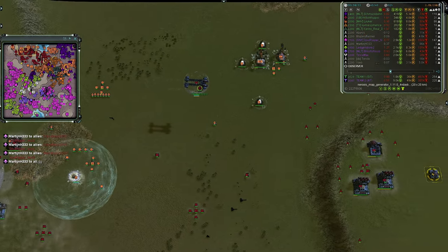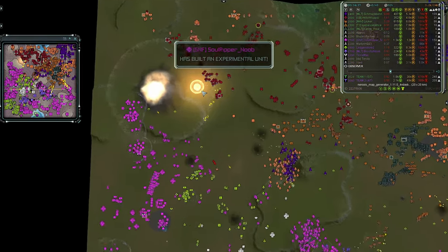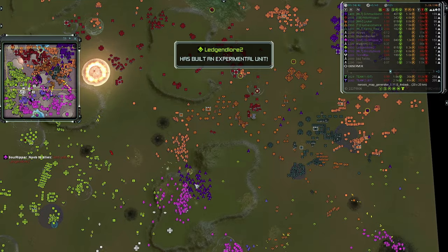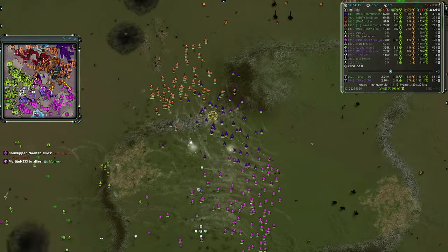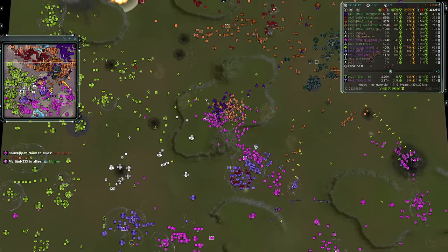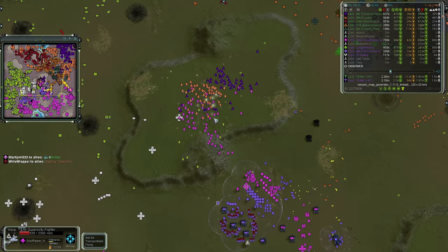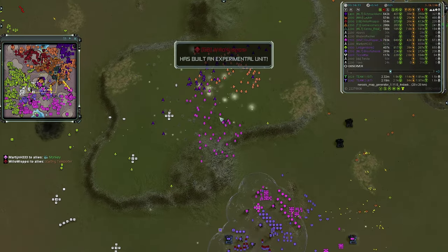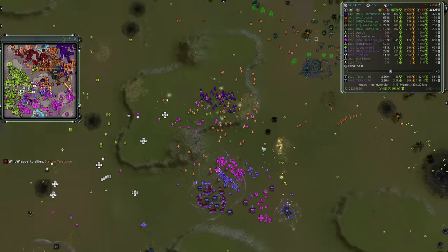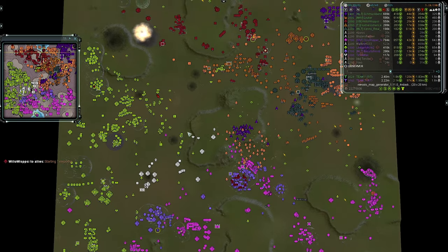Team Two loses another player — it's now officially a 4v5 in favor of Team One. Will-O-Wisp, can you stop getting on a transport so I can look at how much mass you've killed off? A solo maneuver outbound there. A billy nuke lands trying to go after the Fat Boy — the Fat Boy gets away but is severely wounded. An ASF fight once again in the middle of the map — Legend Lord's ASFs look like they were killed off. Team One might gain air control.